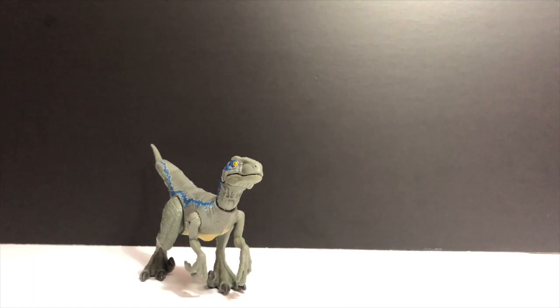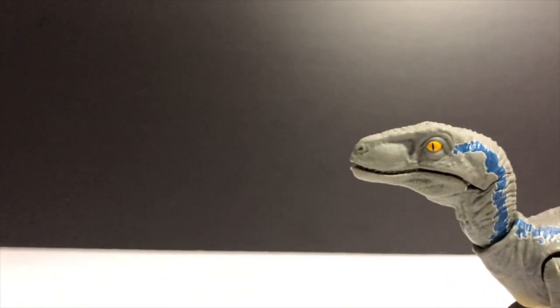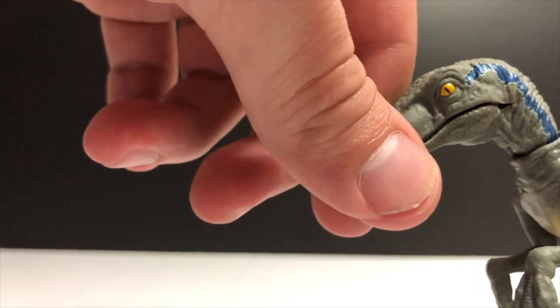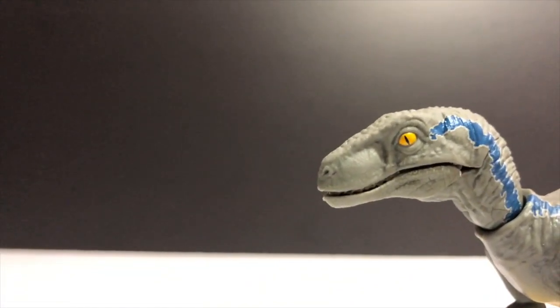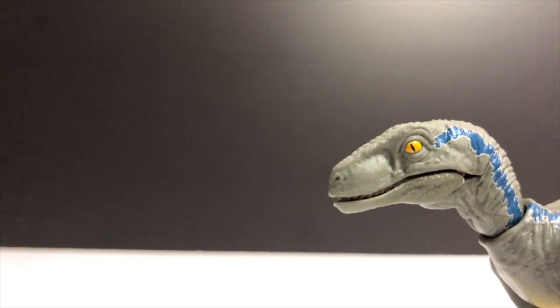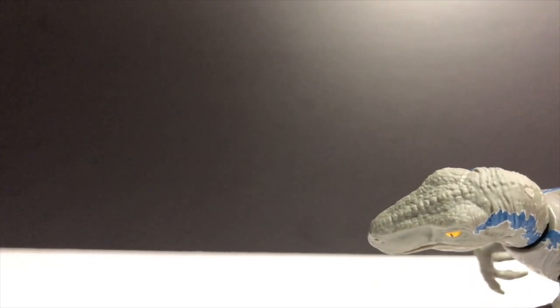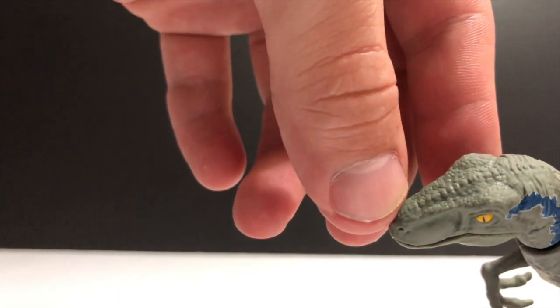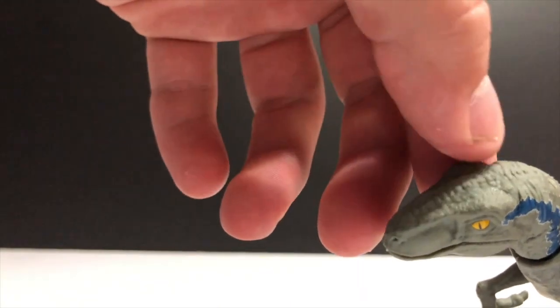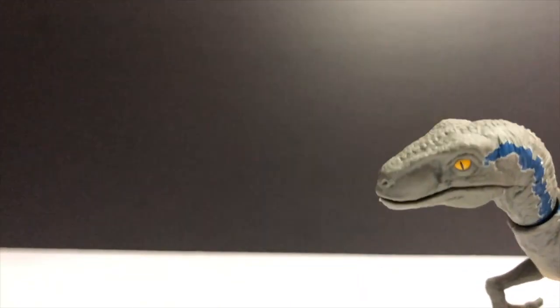I'm going to get right into Blue, since the collector card is exactly the same as we've seen it before in the previous Savage Strike release. Starting off here, as you guys can see in the head — brand new head sculpt. Very nice, very slimmed out face. Very Blue in essence. You guys can see the eye right there is a yellow color, colored in perfectly, no sloppiness. You can see that very reptilian black streak of a pupil. All gray in color. The top of the head is very nice in scope — very prominent bumps and scales that come from the beginning of the snout all the way through the middle, and smaller scales that follow up around the head portion.